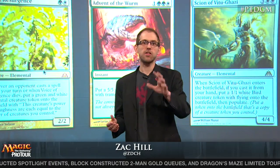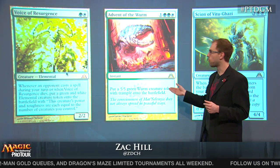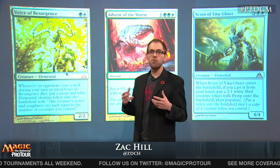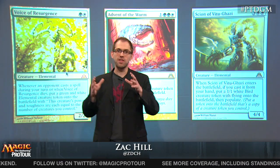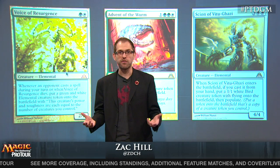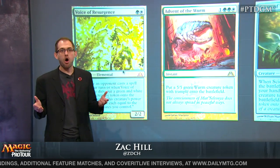Dragon's Maze just came out, and a key skill is identifying what the new set brings to your deck and what decks you can build. I want to walk through what I'd be thinking about as a former pro Magic player in terms of what kind of decks to build. Looking at some Dragon's Maze cards: Voice of Resurgence, Advent of the Worm, and Scion of Vitu-Ghazi — all cards for a green-white token deck. One thing to think about when building a Pro Tour deck is whether the new set contains a deck that kind of builds itself — and it really does.